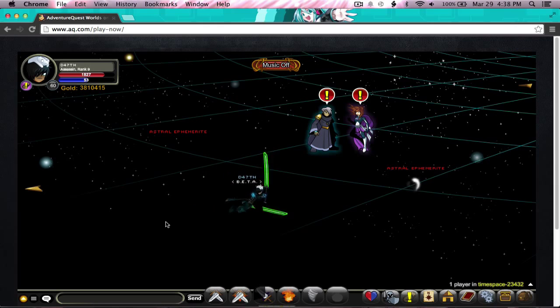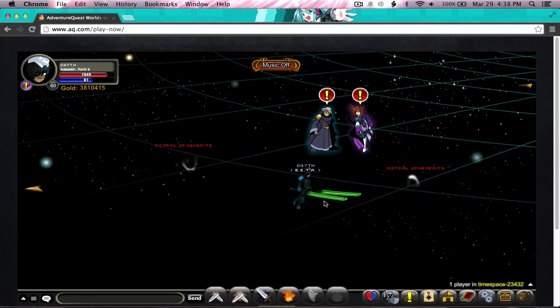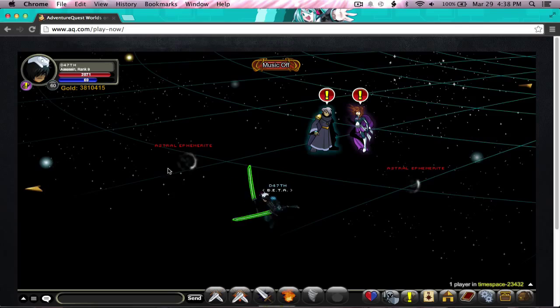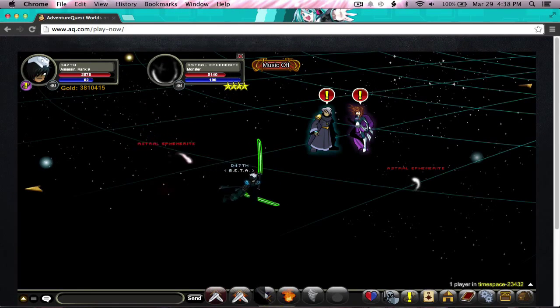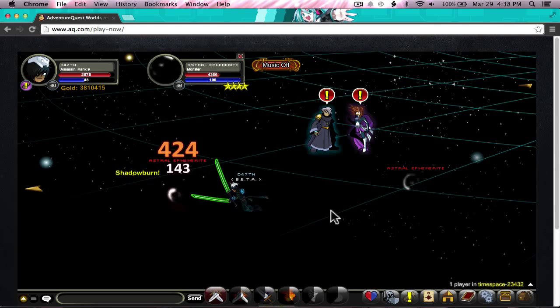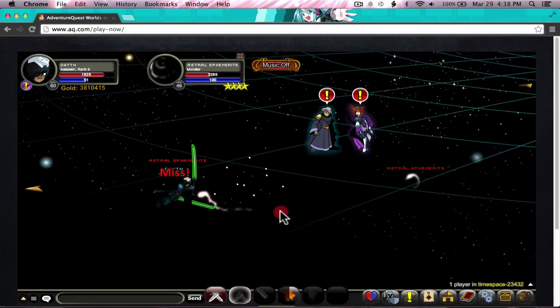Now we're going to try a different type of sliding, which is instead of doing this, we're going to keep every movement of the mouse below your character's feet. Basically, you want to keep on clicking back and forth like you're playing LOL and not stop moving, and just keep on pressing your skills. This is literally what you're doing.